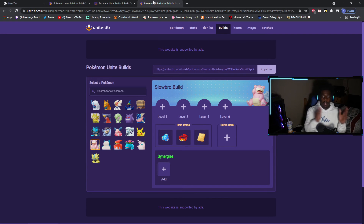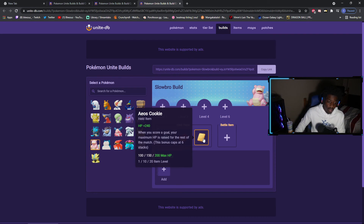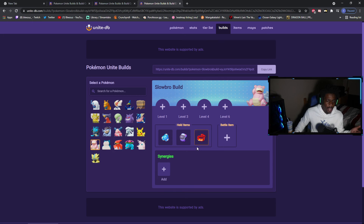And finally we have Slowbro. On Crustle, you can also throw on AOS Cookie. For Slowbro — same thing: Buddy Barrier, Focus Band. I have AOS Cookie because it scales with your maximum health. But if you're going to run AOS Cookie, I'd suggest putting Score Shield on too because they scale together. This is literally what you can run on Defenders — you will be solid. Slowbro's already fat, and he has good CC and hindrances, so I don't see any reason why you wouldn't want to run this and just be a tanky, strong Defender.